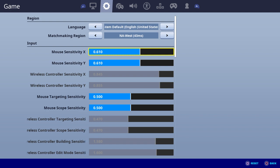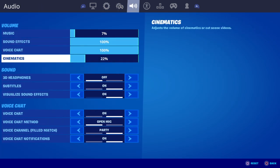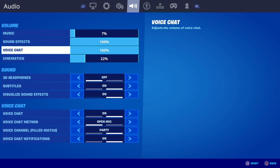If you go to the settings bar and change your game... this is my volume stuff. I have the voice chat at 100% sometimes if someone has a low mic.